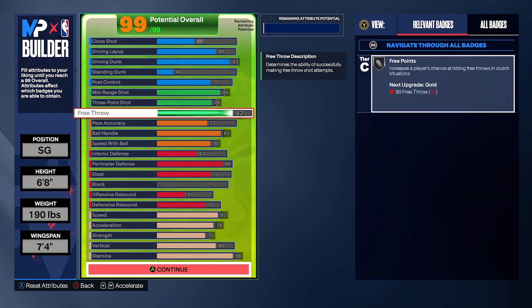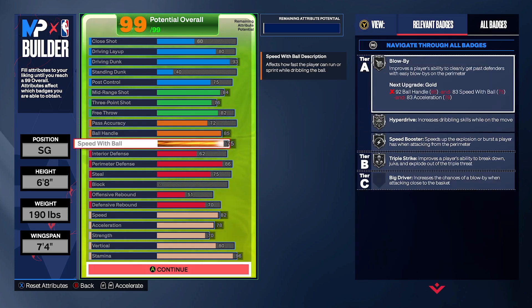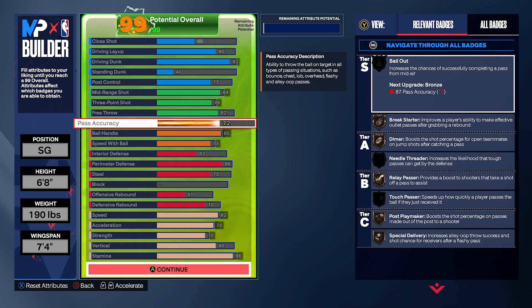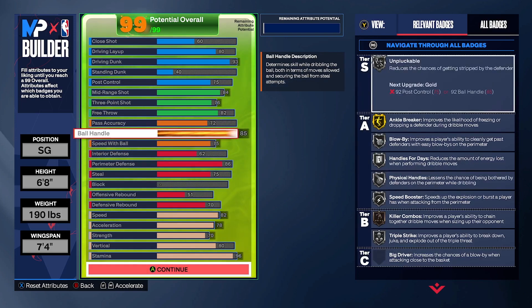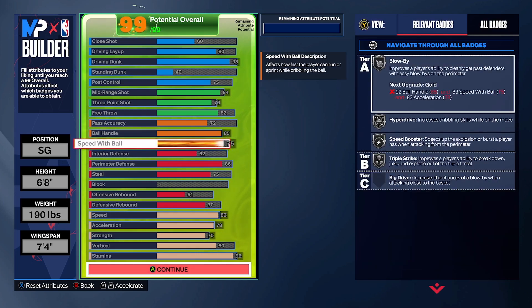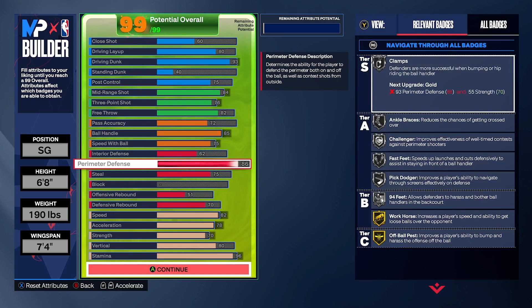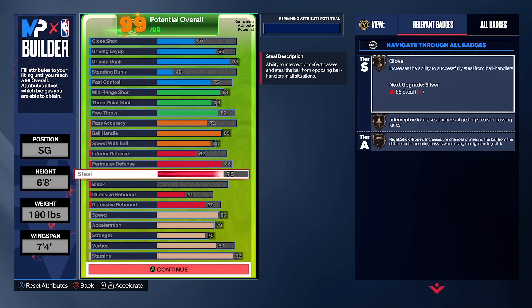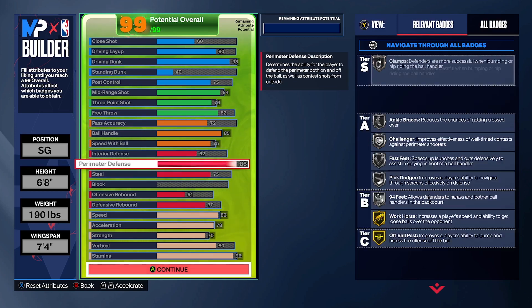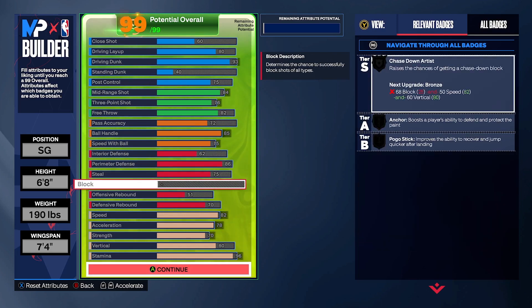I do plan on playing this player in the Park and also in Rec. He's an 82 overall, as you can see right here, with ball handling at 85, speed with ball 76, pass accuracy 72. You can play with those if you want — you can lower some things to make him faster — but I found this speed is actually way better and just fast enough for me. Interior defense 66, perimeter defense 86.